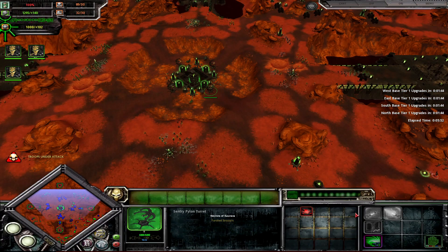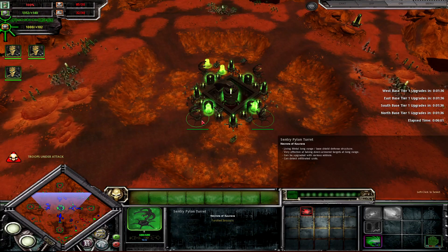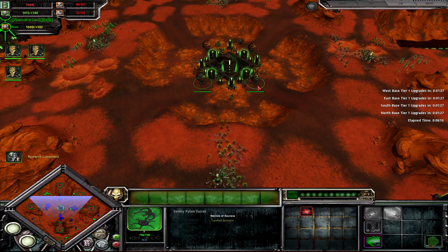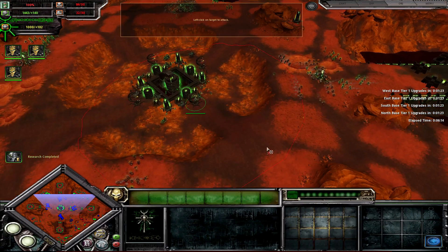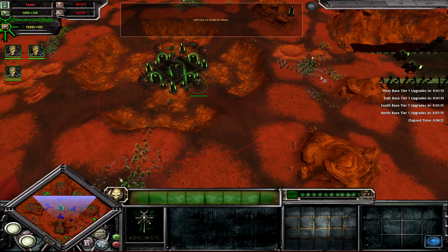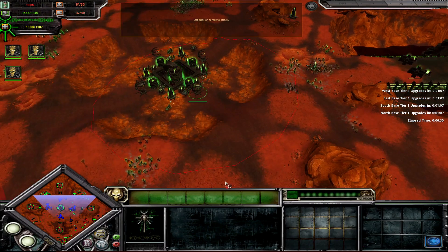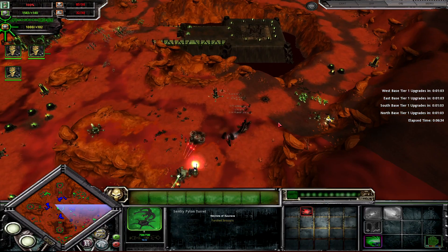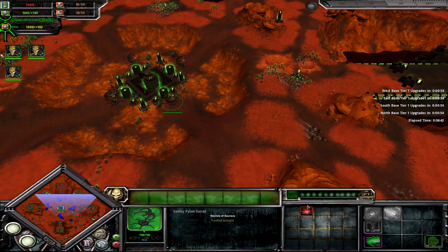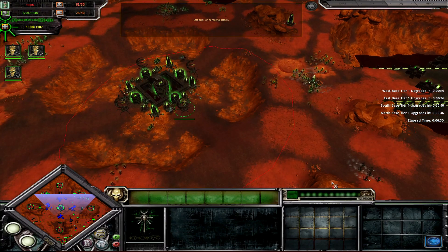One thing to note is that the sentry pylons do not have a lot of range early on — they can barely reach the upper area. This range will scale over time. Right now it's relatively small, but as the game progresses it will increase. The Necrons just got their first research and you saw the range was over here before — now it's over here. Eventually they will get their particle whip or particle accelerators, which means they will be able to bombard the entire area. This is why you can choose to go for either of the bases or the middle first.